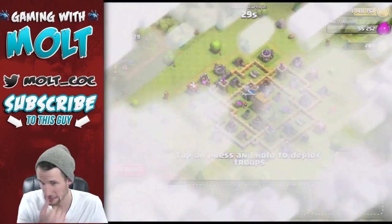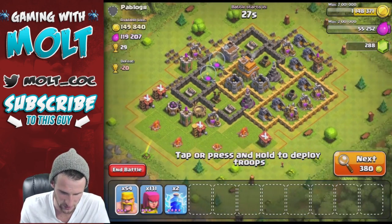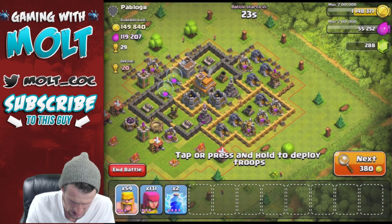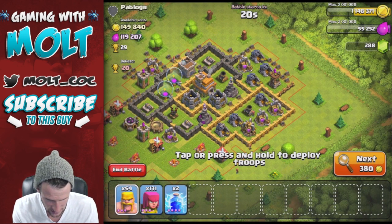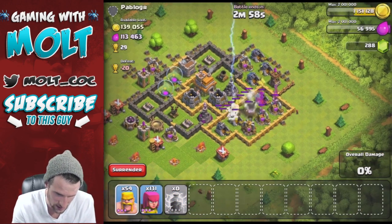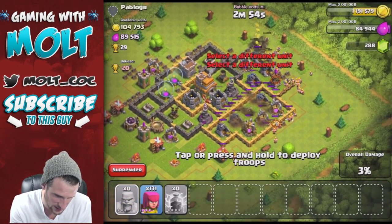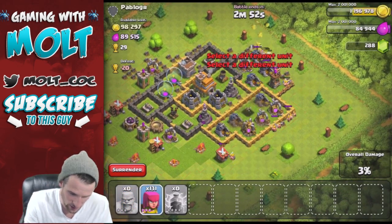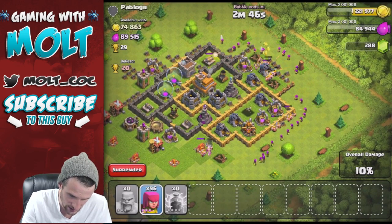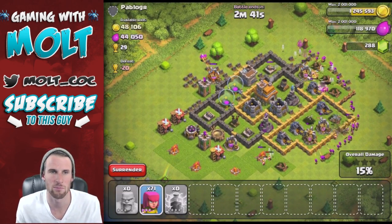I'll cut here because some of you guys say it's absolutely miserable watching me search — but we're going to attack this one. I am going to use my lightning spells on this guy right here and let's drop off our barbarians all along this side, because that mortar would have wrecked us. And there go all the barbarians.